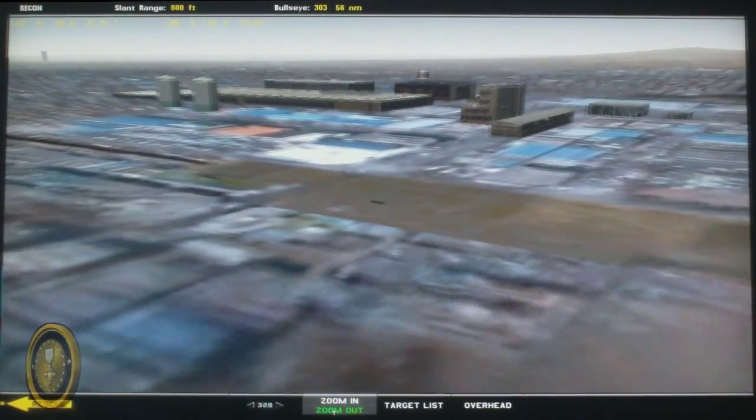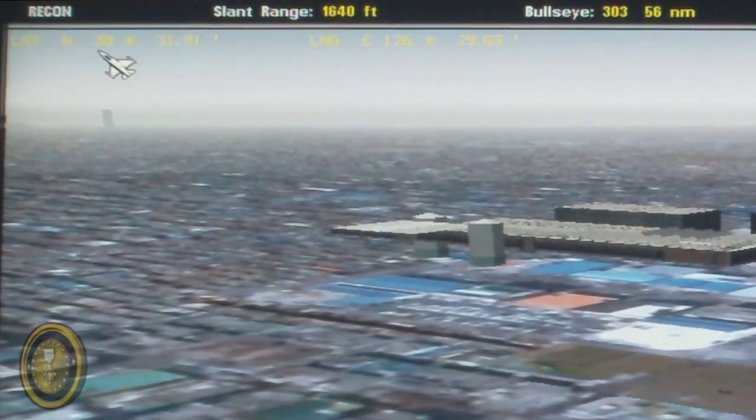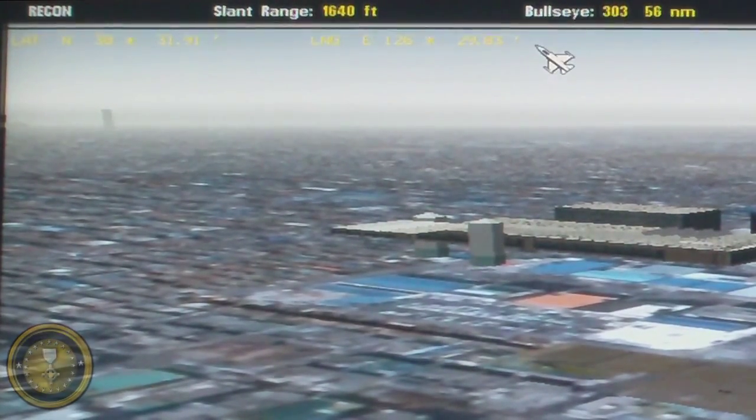Now, each target has coordinates, displayed right here in the upper left corner. Using these coordinates, you can set up the steer point Q right over any target that you want, helping you know exactly where it is when you get to the target site.